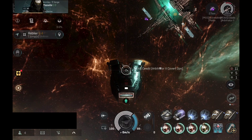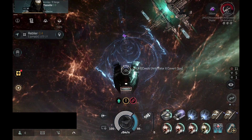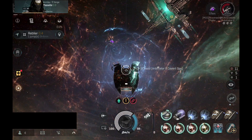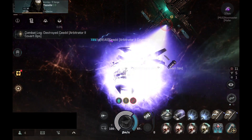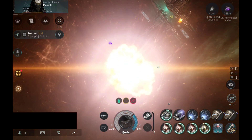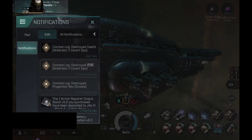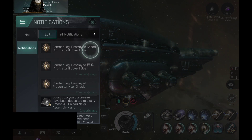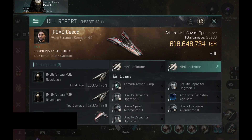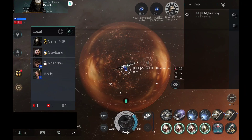This RB looks interesting — it looks like the Cyber Axe nanocore, but I'm not really sure. I could be wrong; let's just go with the guess that it has the Cyber Axe nanocore. We will find out in any case, because the target has been destroyed. Well, it was expensive — one expensive little RB. Solo PvP RB build — not a bad build, I like it. I used to fly the RB a lot.